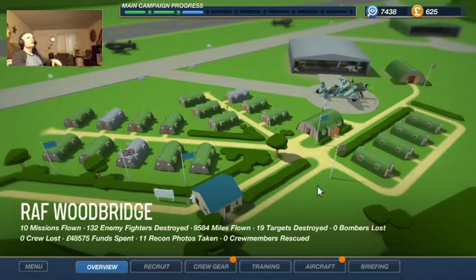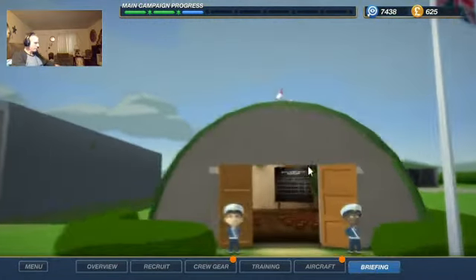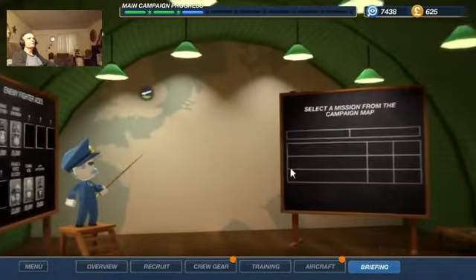Howdy folks, Corky Duke here. Bomber Crew is the game, and Bunker Hill is the name of this campaign. This is my British campaign that I've been playing. We're going to jump right to the briefing room and pick out a target.